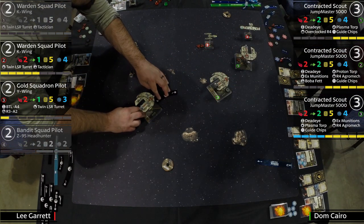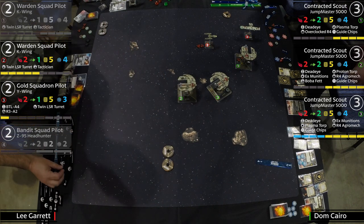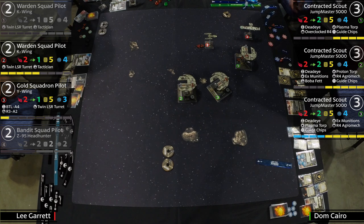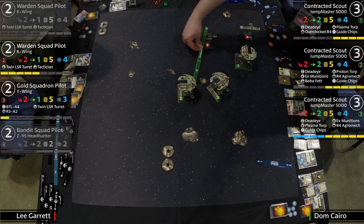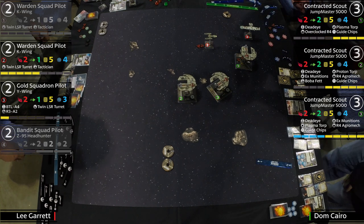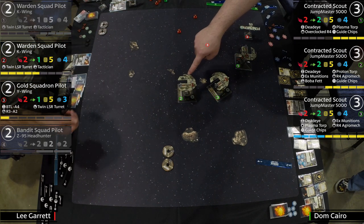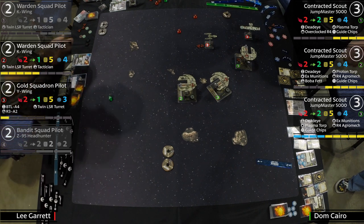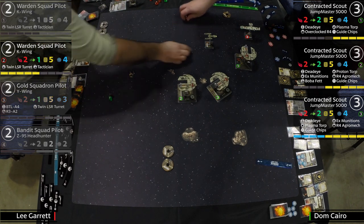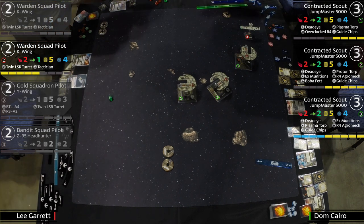Look at those beautiful ships — the Jumpmasters, called the U-Boats or toilet seats by some. There's community discussion about trying to move away from that nickname. The Y-Wing is gone — off the board. Now let's talk about the fate of this K-Wing. It's not looking beautiful. Two hits from downtown — one evade, taking one damage. This K-Wing is just not meant to survive here.